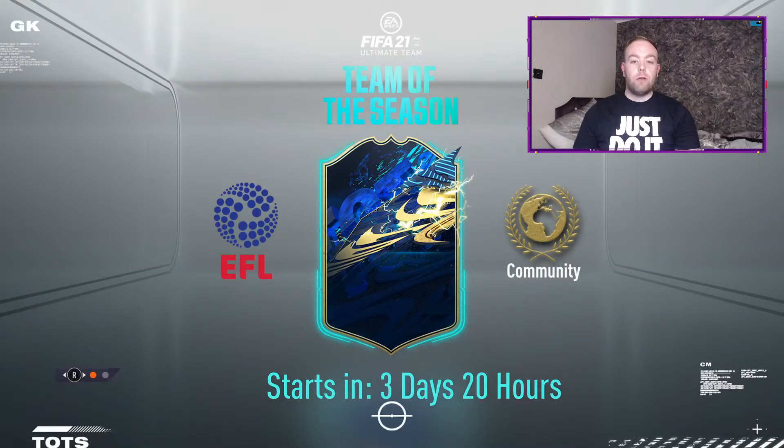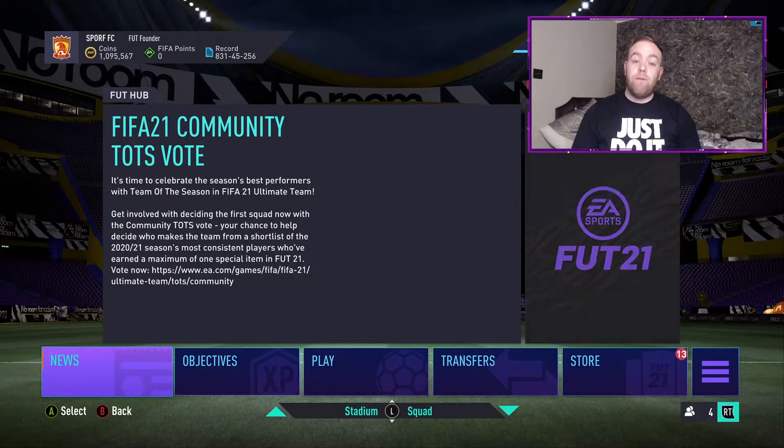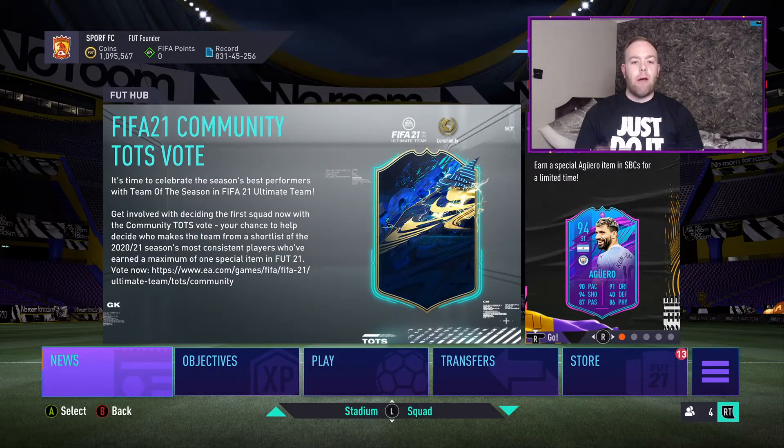It's around Team of the Season and it'll be about this Friday. It came in a bit late. It's Community and EFL Team of the Season from Friday, so that'll be Championship, League 1 and League 2 out from Friday as well as Community. So there's going to be lots of cards available, lots of high-rated fodder available as well. Apparently they'll be in red picks as well, so that's another incentive to do well in the weekly league.